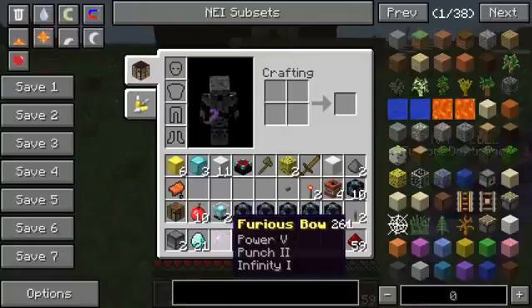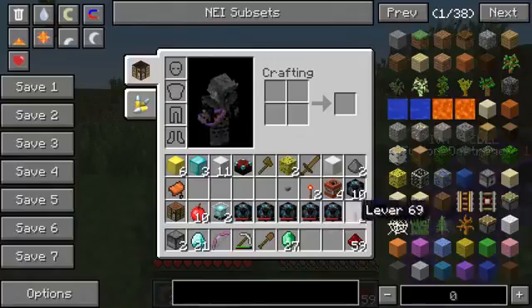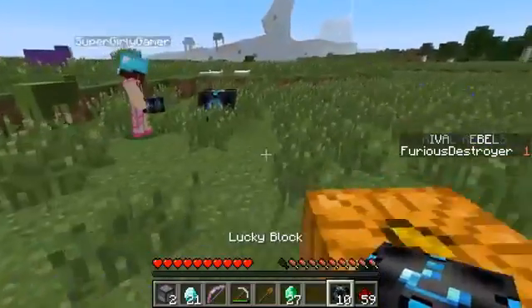On the normal ones I got a furious bow — power five, punch two, and fiddly one on it. Mr. Rainbows! I only have three normal lucky blocks left — you're busting through them so fast. I'm not getting anything.